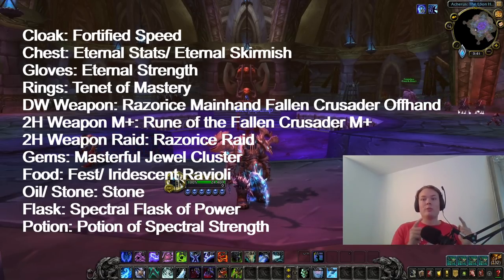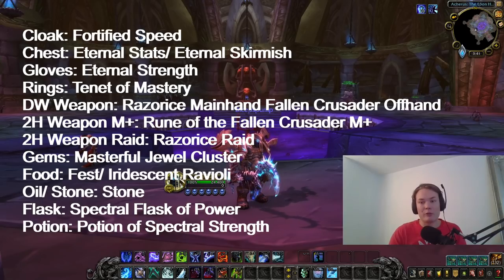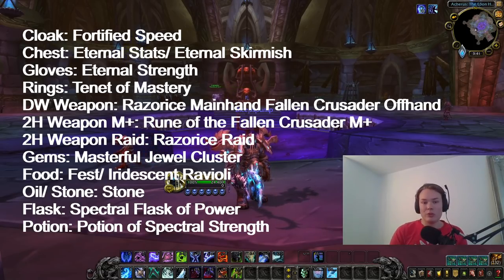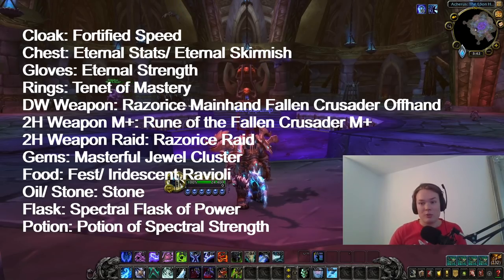For weapon runeforges with dual wield, put Rune of Razorice on your main hand and Rune of the Fallen Crusader on your offhand. Razorice goes on the main hand so that Frost Scythe applies it to all targets. For two-hander, use Rune of the Fallen Crusader for Mythic Plus since it scales better in AoE, and Rune of Razorice for raids for the most single target damage. For gems, use Masterful Dual Cluster — the Mastery gem. For food, use a feast; if unavailable, use Spinefin Souffle and Fries — the Mastery food.